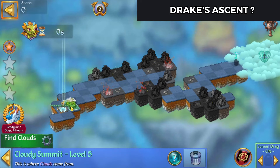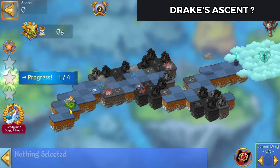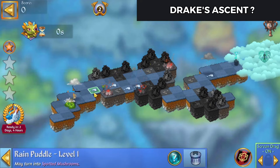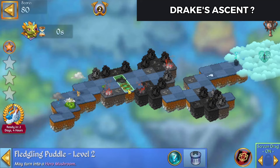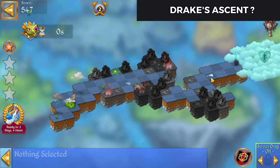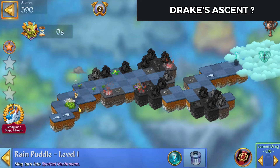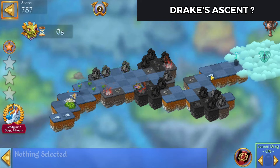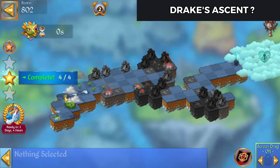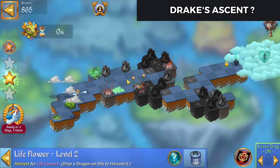Let's merge those portals there and start tapping on that. Let him start harvesting off that. Move these clouds out and get them spitting out water, and hopefully get some sprouts as well. We'll merge those ponds there. That's five merge worth of sprouts there, which gives me a couple of flowers.